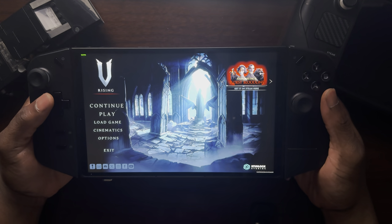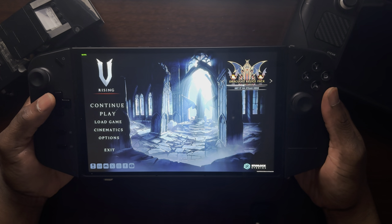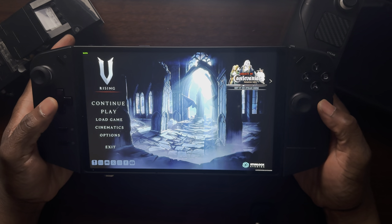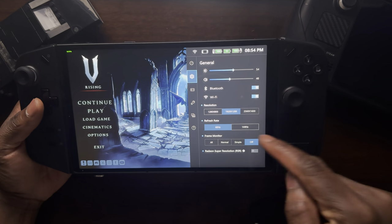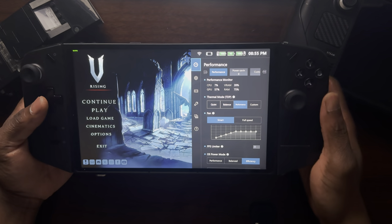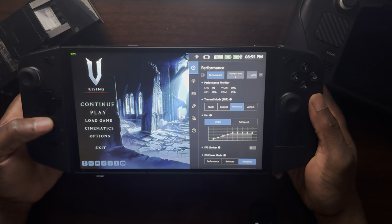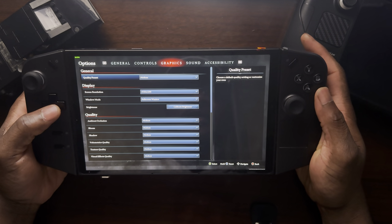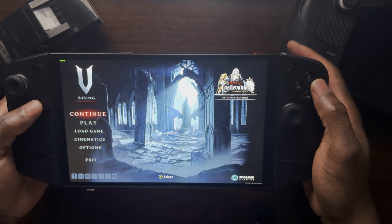It has now reached 1.0, it's a full release, and we're going to take a look at how it plays on the Lenovo Legion Go. Right now it's running at 60 FPS, which is what I have it locked to. Looking at settings, I'm running the game at 1200p 60Hz, performance mode using battery at 20 watts TDP, OS power mode on efficiency, and graphics are set to a medium preset at 1200p.